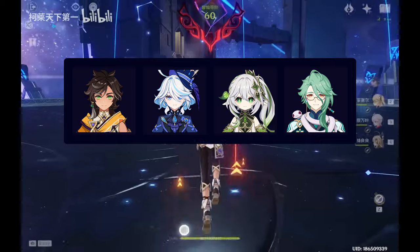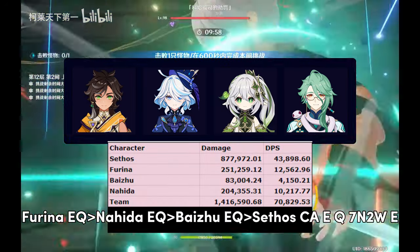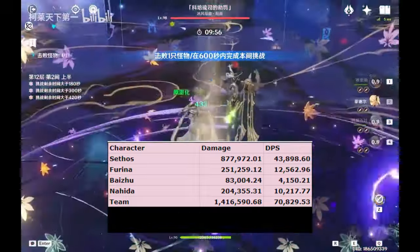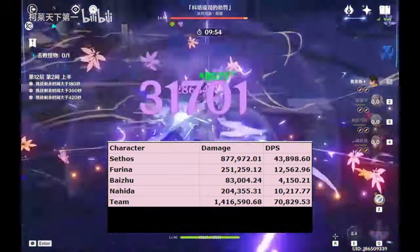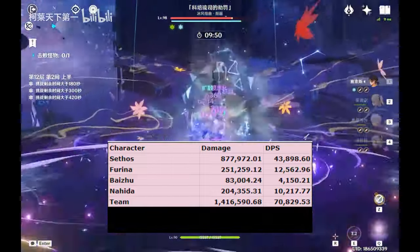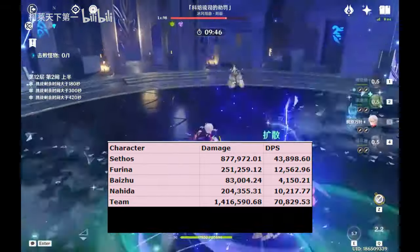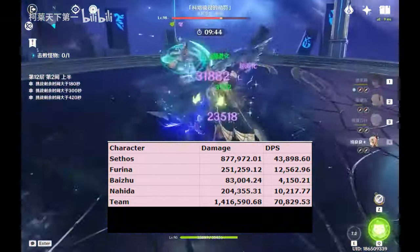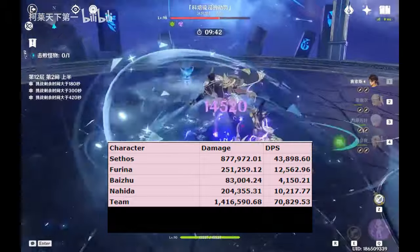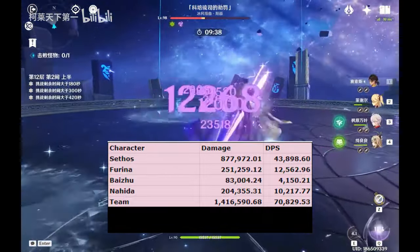The best team for Quickbloom Sethos is Sethos, Furina, Nahida, and Baizhu. Nahida alongside Baizhu for Resonance provides a ton of EM buffing for Sethos, while Baizhu also covers the healing for Furina's Fanfare. Baizhu's mini shielding with his Burst is also helpful for preventing Sethos from getting interrupted, as Sethos is a ranged unit with very low poise. The combination of Double Dendro also helps ensure that you lose little to no aggravates.